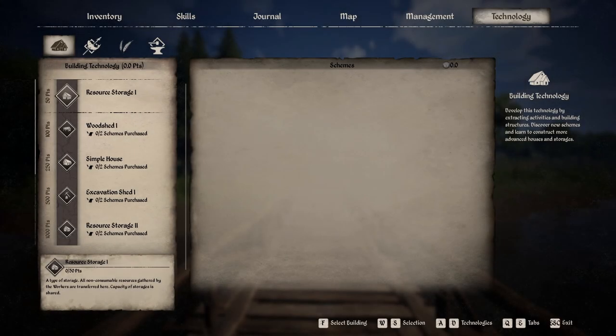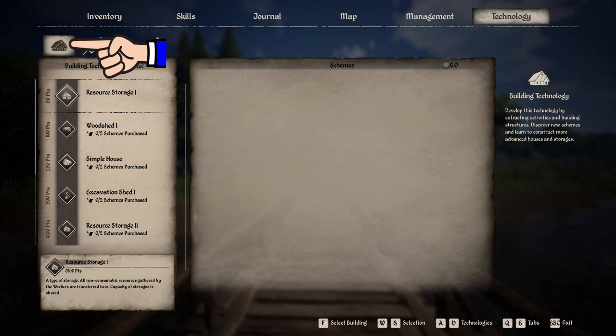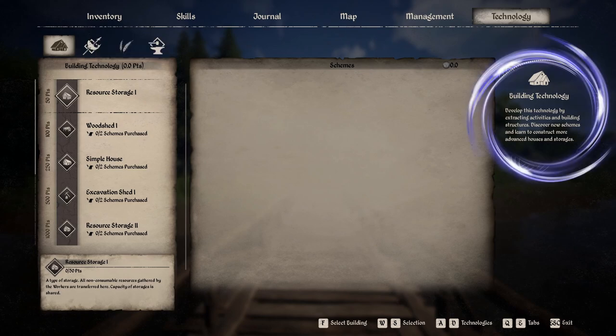Alright folks, we're starting with the technology categories: Building, Survival, Farming, and Production. First up is Building Technology. To gain Building Technology points, you need to utilize extraction activities and build structures.